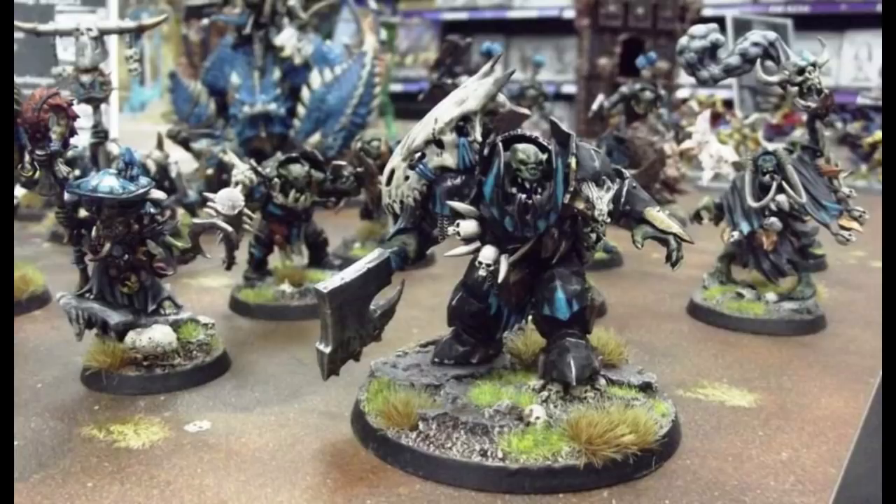When Gordrak personally goes to war, he wields two axes. One's called Smasha and one's called Cunnin. The story goes that these used to be the weapon that Gorka Morka wielded — once upon a time, these two axes were actually one double-sided mega axe. When Gorka Morka, who sometimes splits to become Gork and Mork, decided to split, they split the axe as well. But each of them bestowed it as a gift to Gordrak, so he wields an axe of Gork and an axe of Mork.